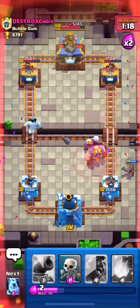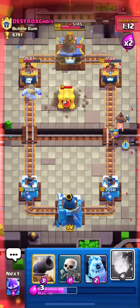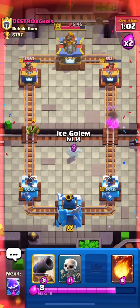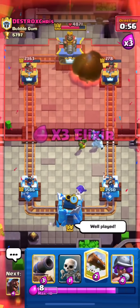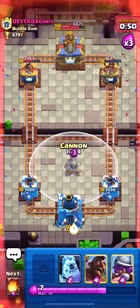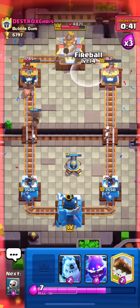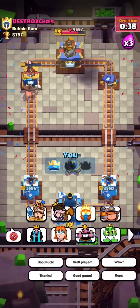I'll log the electro giant — he just lightning'd our cannon. Our hog will get some damage but will move toward the brawler cage. Look at the musketeer — she's locked onto the weak side princess tower! I'll fireball and log, and I just need one more fireball to finish it. I think he quit the match, so let me try to take out both towers at the same time. So close — it was such a fun game, and thanks to the musketeer we got the victory!